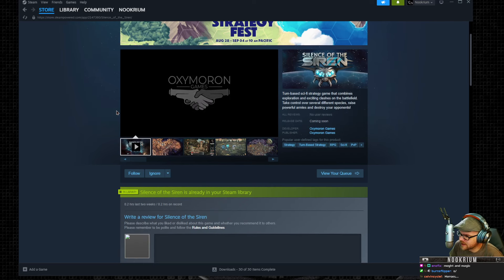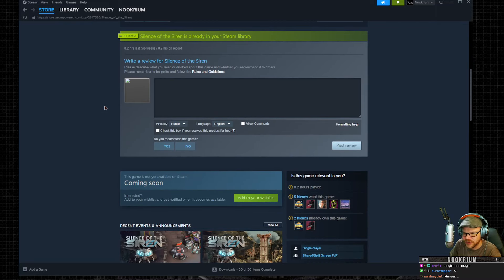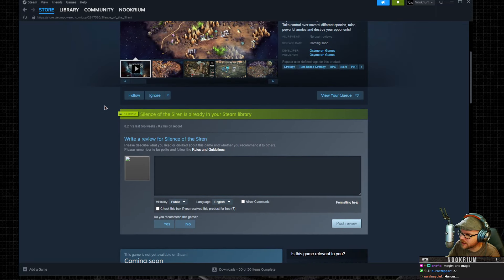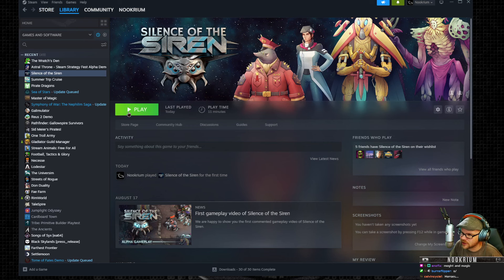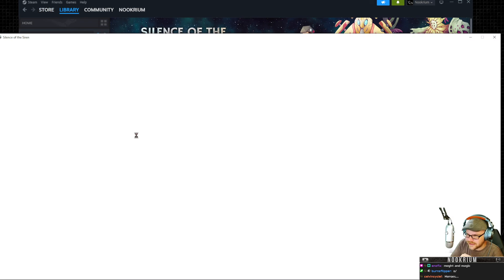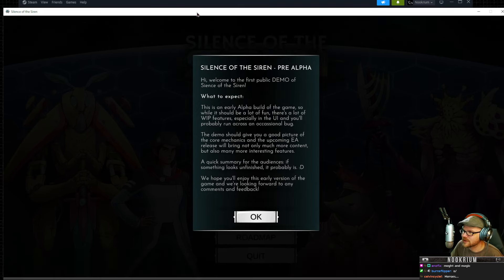Silence of the Siren — it's sci-fi Heroes of Might and Magic. This is not out yet; I think there's a demo coming at some point. This is just an alpha that they sent me — Oxymoron Games — to show off. And I played this a little bit, about 11 minutes, and there's no other way of describing it than Heroes of Might and Magic sci-fi style.